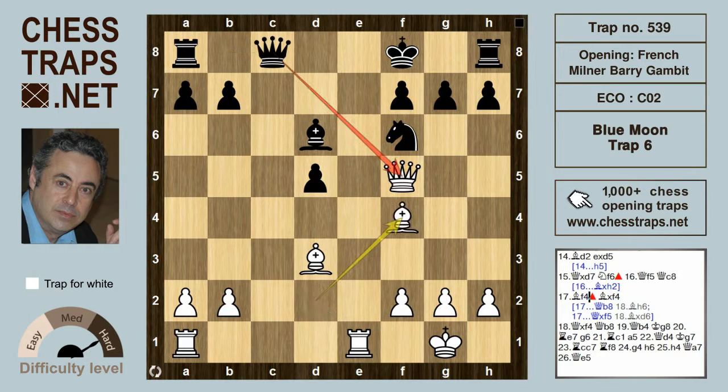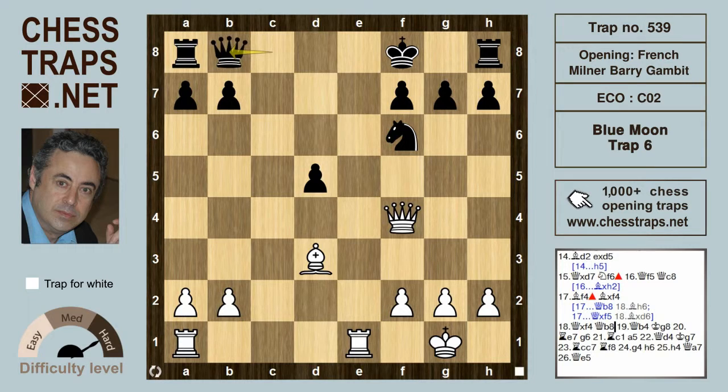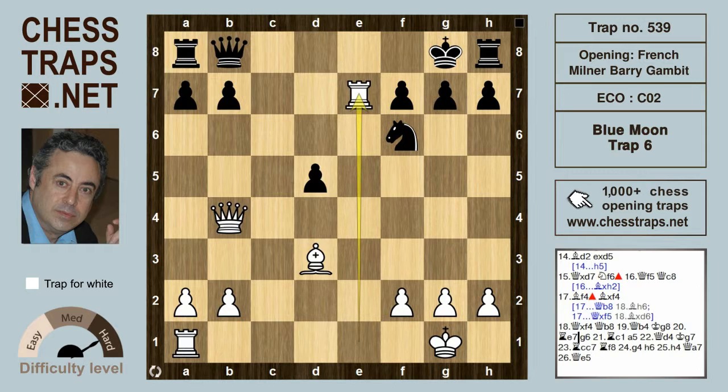So after Queen c8, Bishop f4, Bishop takes on f4, and Queen takes f4. Queen b8, again trying to trade Queens, but now the Queen switches to the other side — Queen b4 check — pretty much forcing King g8, and allowing the invasion of the Rook to the 7th. He'll be joined soon by his companion, the Rook on a1, and without going too further into this line, White has a clear and significant advantage and will try and press it home for a win.